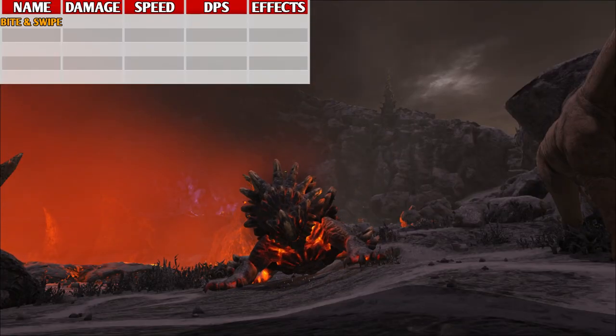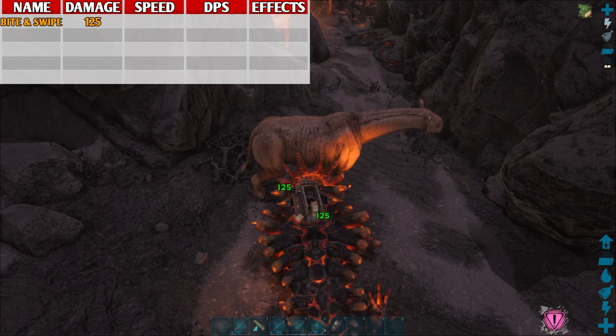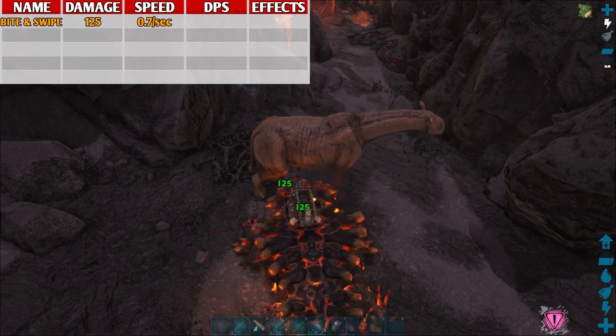The first attack is its bite and swipe. It does 125 damage and can attack 0.7 times per second, which means its DPS — damage per second — is 87.5.